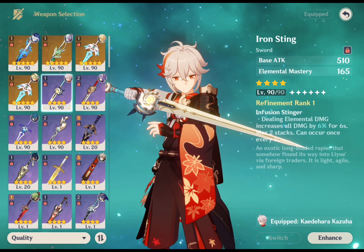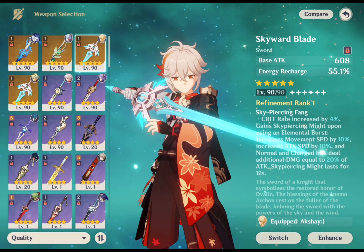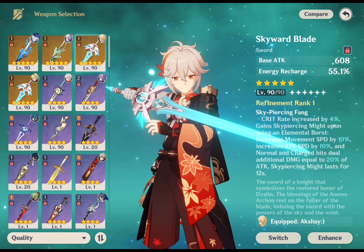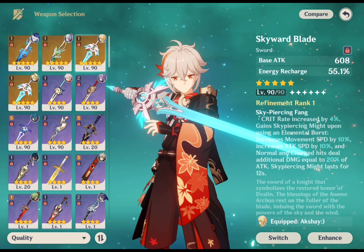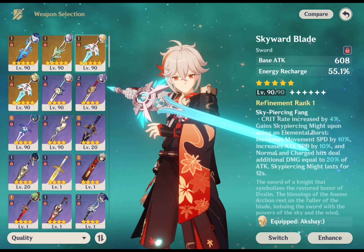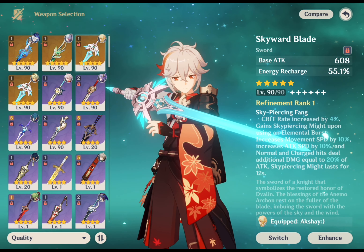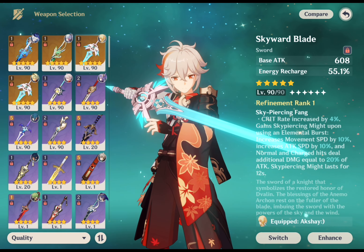His second best option is Skyward Blade, one of the easier 5-star weapons to get as it appears on every banner. Kazuha's base attack bumps up to between 46 and 608 depending on level, and he also gets an energy recharge boost of 12-55.1%. Its passive increases his crit rate by 4-8% just by having it equipped, and both movement speed and attack speed increase by 10% when he uses an elemental burst. Normal and charged attack hits also deal 20-40% of his attack as bonus damage. It's a good option if you want Kazuha to act as a main or sub DPS.